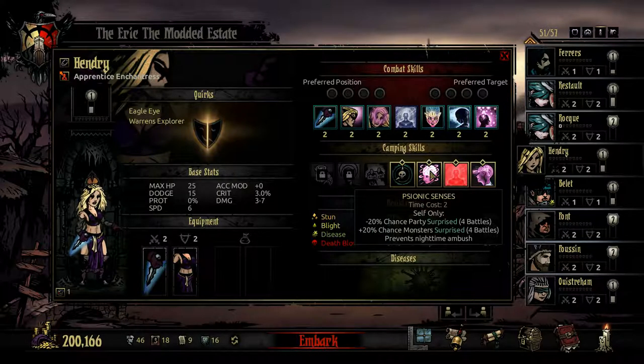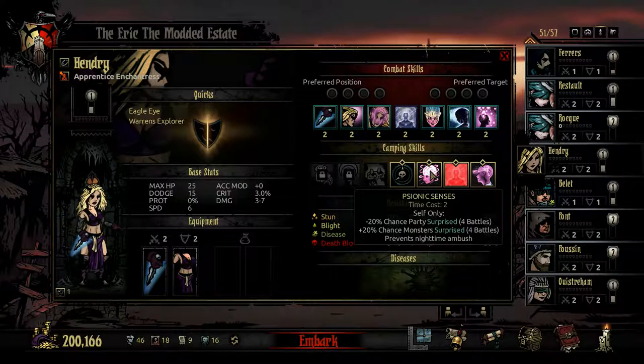The next camping skill is Psionic Senses. For two time points, you prevent nighttime ambush, reduce the chance your party gets surprised by 20%, and increase the chance you surprise monsters by 20%. For two time points, this is a steal — most nighttime ambush abilities cost four, and some cost three like the Occultist but come with penalties like stress. This is just amazing.